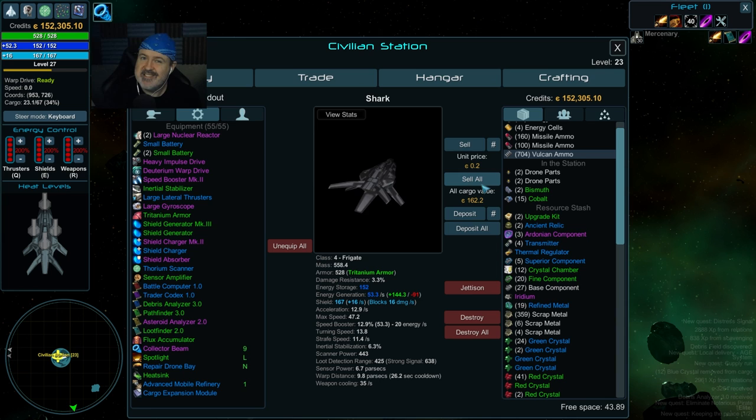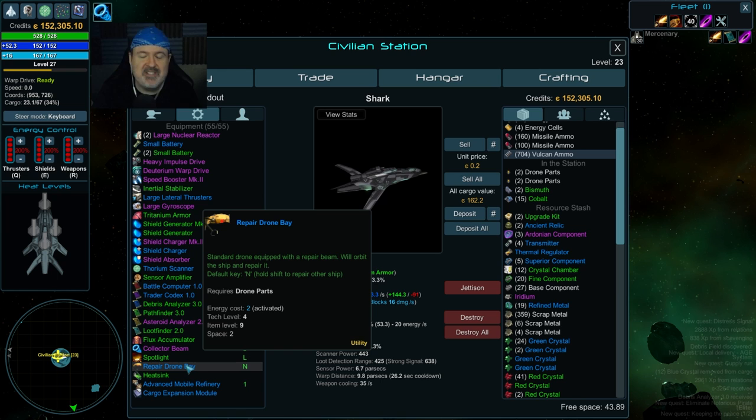Crafting components are important because you can build and upgrade items with upgrade kits — from white to gray, gray to green, green to blue, blue to purple. Unlike games like Elite Dangerous or EVE Online where you have to fly 50 parsecs between stations for one item, this game lets you access your materials globally. You're already a one-person army, so the developer made it a little easier.